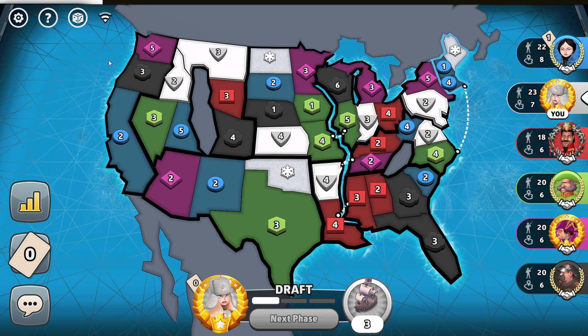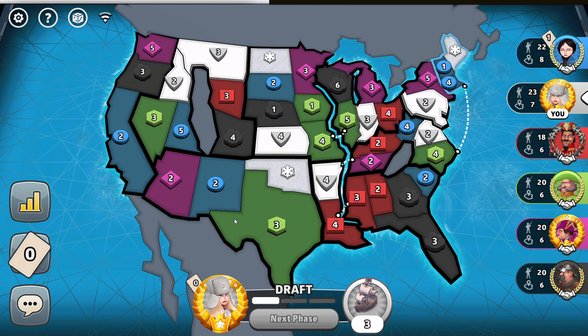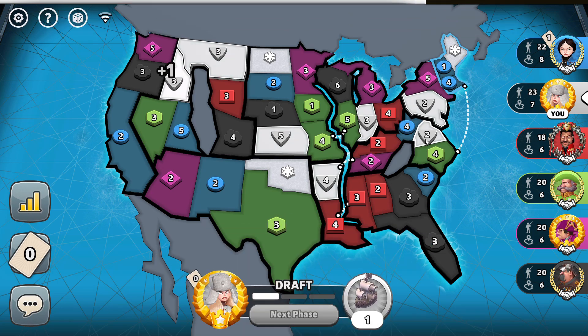Doesn't look like I have a great line for a bonus right now. Tricky open for me. Maybe we don't take a bonus. I kind of want to position myself to take the southwest bonus. I think now I'm just getting a card and thinking about my positions. Do I even have a card? Yeah, I do right here. So let's add one there. This is gonna be my fortify, I think. No, I don't want to fortify that.